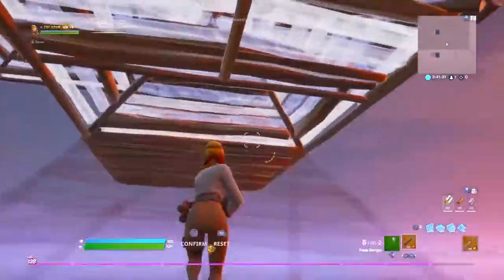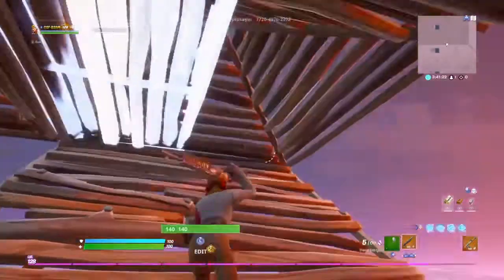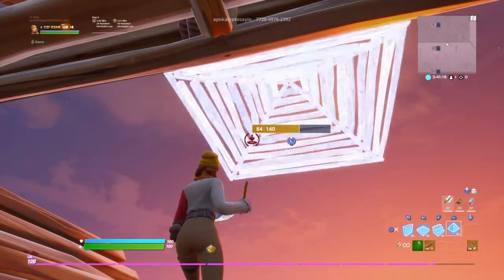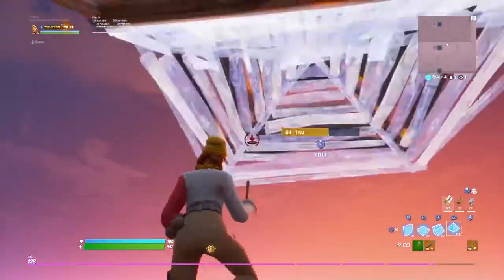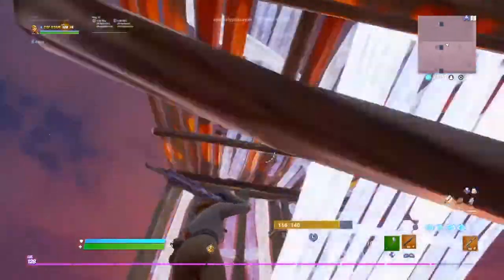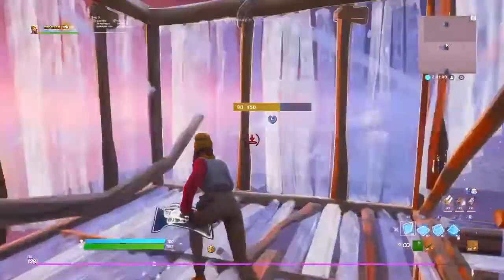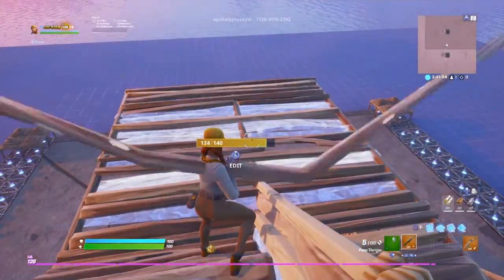Then you want to edit out these two front tiles. There's a cone here, and you want to do this in one quick motion as it builds out. So edit the cone like this, and then you jump and catch yourself.